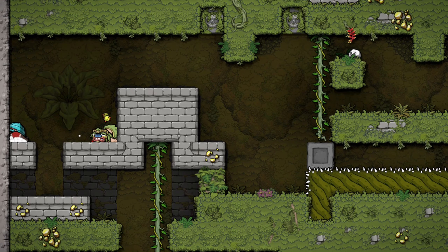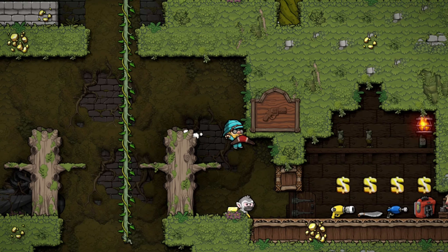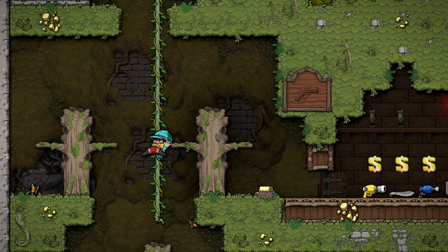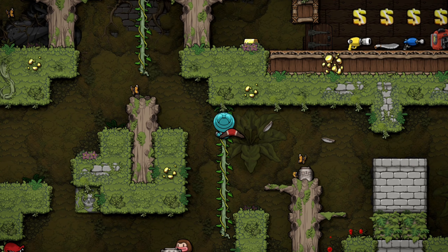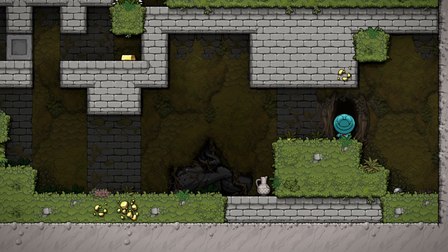Once you're done with the mines, you have the option to go to either the jungle or the volcano. The jungle is a very high-risk, high-reward area. It has much harder enemies and is much harder to navigate due to the claustrophobic nature of the levels, but has much better potential for loot.